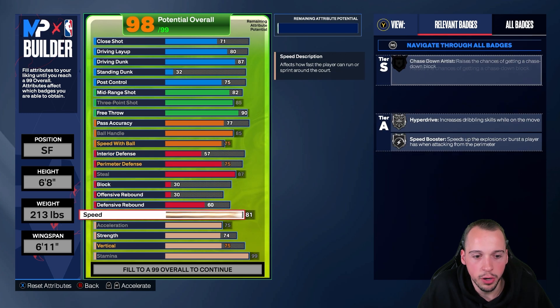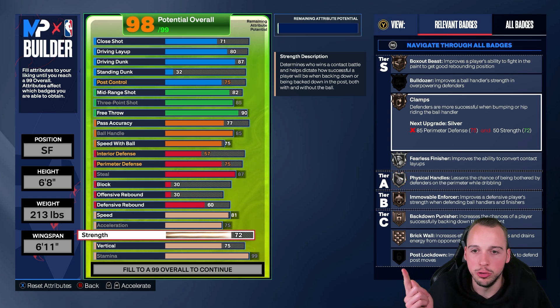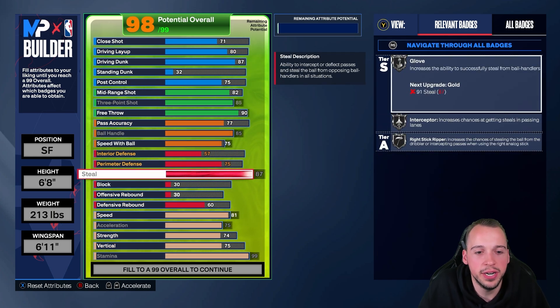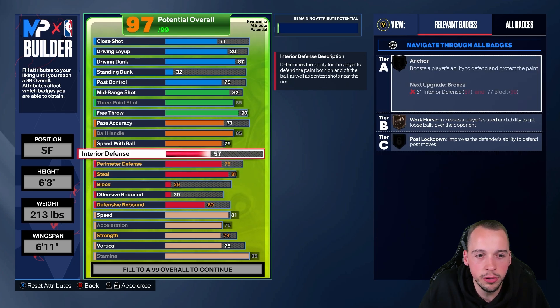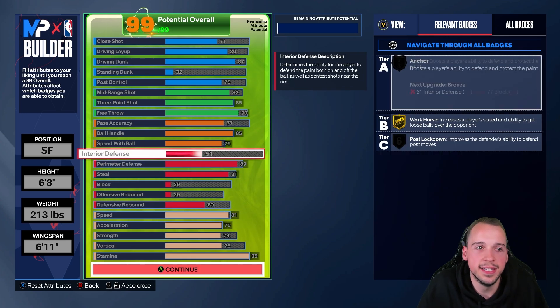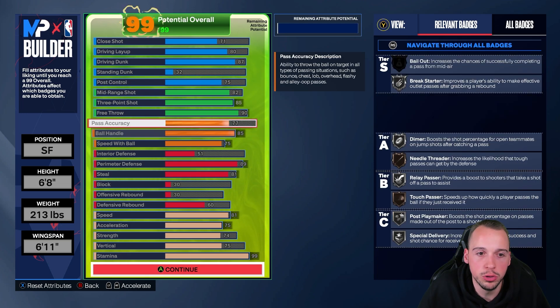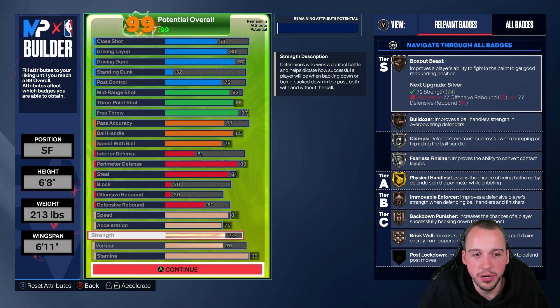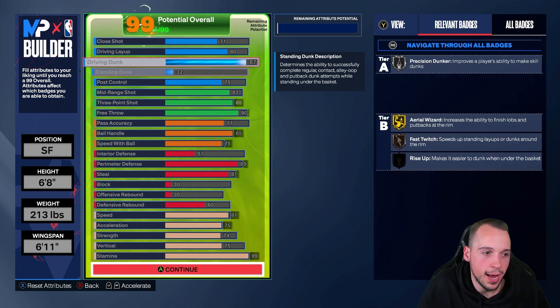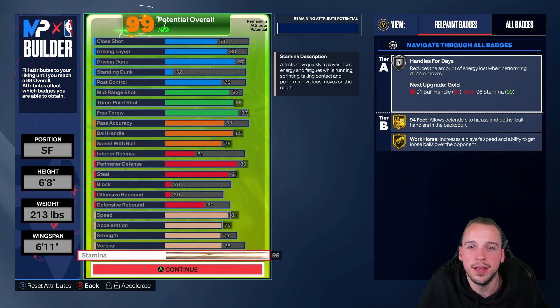Similarly for defensive rebound — if you don't value strength feel free to bump it down, but going down one you lose Bulldozer and Physical Handles drops to silver. I do think having that on gold is worth it, particularly because with your 85 ball handle you're looking at Silver Unpluckable. Overall I think it's pretty accurate and can do a lot of what PG can do. This is essentially a perfect canvas build — even if you don't want to call it a Paul George build, at 6'8", 213 lbs, 6'11" wingspan you can play almost any position one through three, maybe the four.